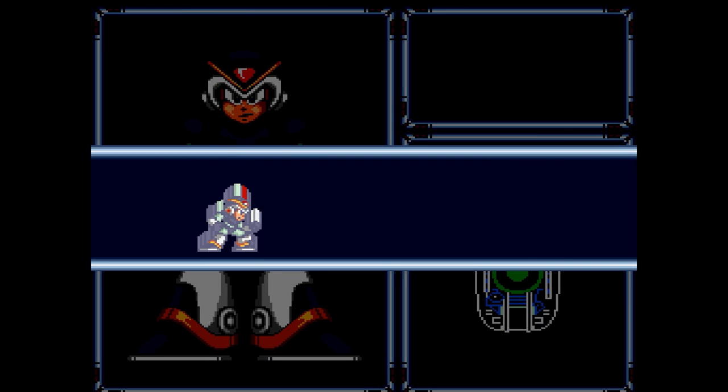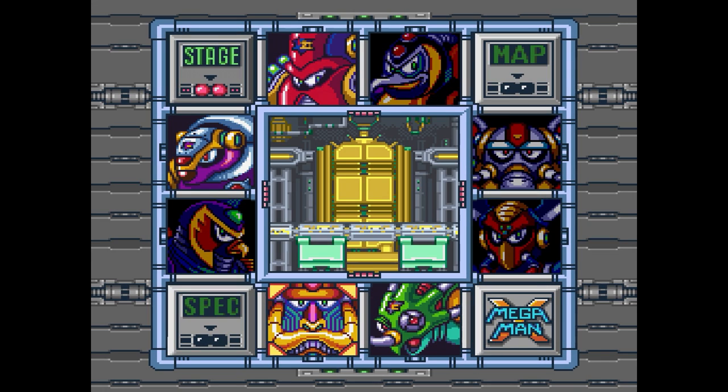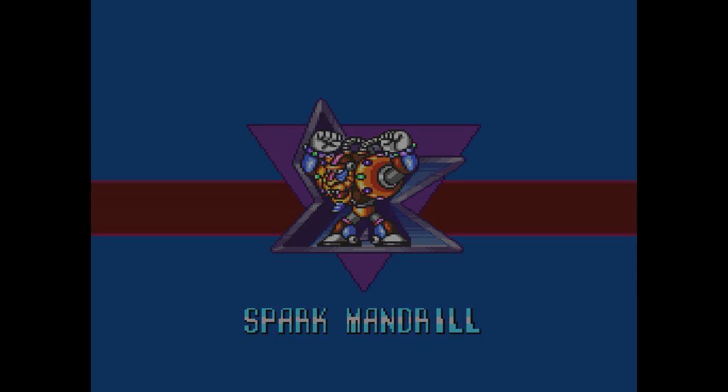We got the most awesome weapon in the game: the Boomerang Cutter. Which is essentially the Rolling Cutter from Mega Man 1, except unlike in that game, you actually keep some of the ammo that comes back to you, which is actually a really cool detail.